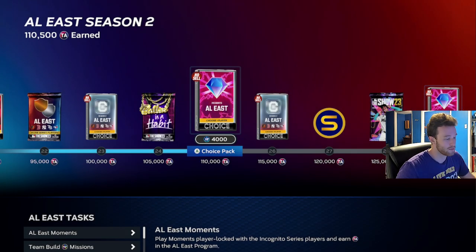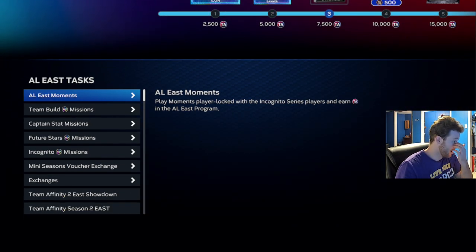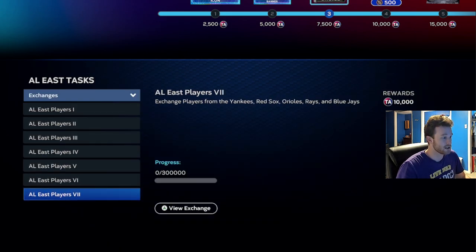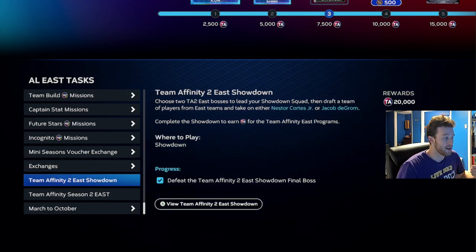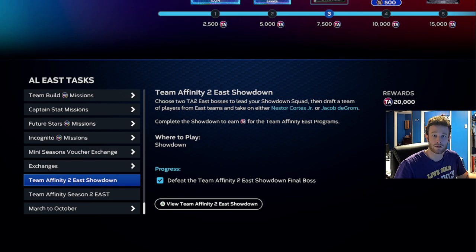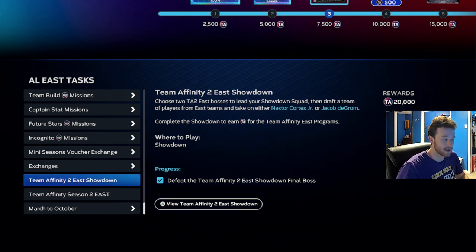So when we first get into Team Affinity Season 2, you will be at zero. What I would urge you guys to do is if you're going to do any exchanges, go ahead and do them — you can see I've done some for some of these. And then do the showdowns for each division; there are three showdowns each. If you guys need help with that, we'll have a showdown video coming out tomorrow. It's one of the older showdowns but it will still apply to all these new ones — they are basically the same basic formula. I did them all, no real problem there.